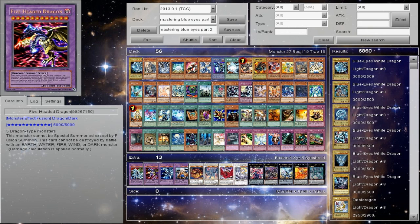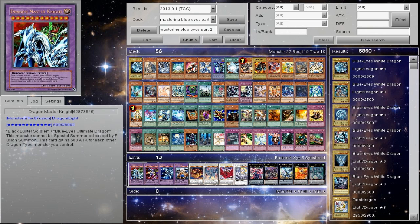Five-Headed Dragon — it's kind of outdated. Given that it can't be destroyed by battle with Earth, Water, Fire, Wind, or Dark, there's still Light. I know not every deck is going to play Light, but they could just pop it and be done. If you have King Dragoon, the problem is they're going to run over King Dragoon and pop your Five-Headed Dragon. Dragon Master Knight — it's only for dedicated builds, I wouldn't touch it any other way. It's going to take a lot of commitment.